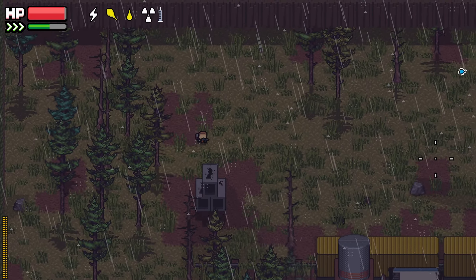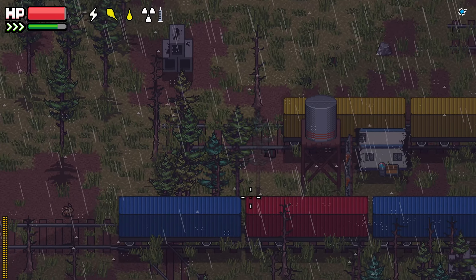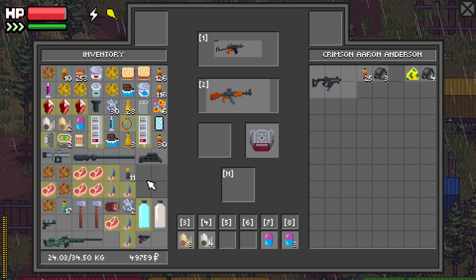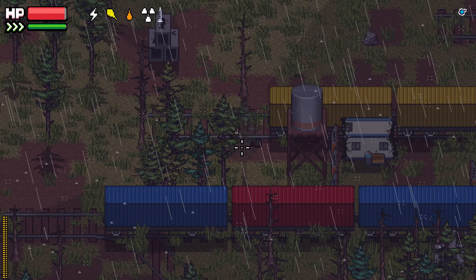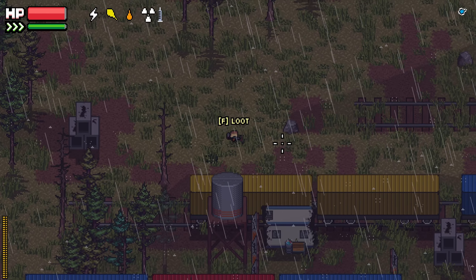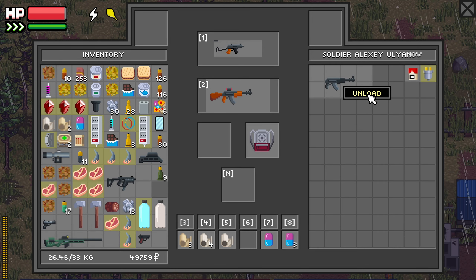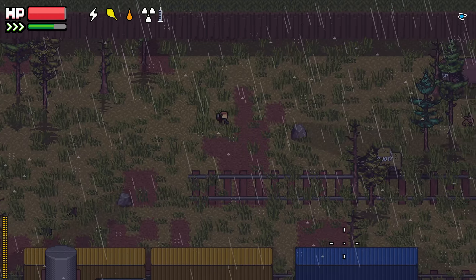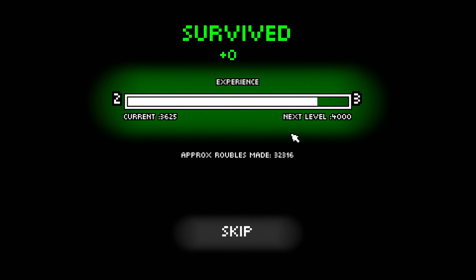We're almost at the top of the map - oh my god, it's a graveyard! How did these guys die? They were just battling each other maybe. I don't care about the 5.45 - it's kind of a weak caliber in my opinion, I don't really like those guns either. But hey - we made it out! Good job everybody, round of applause.